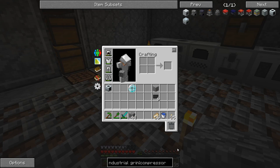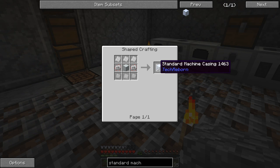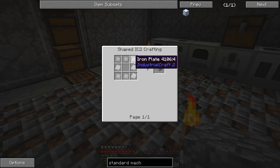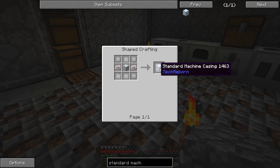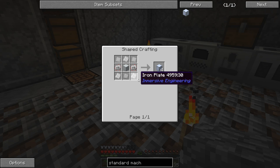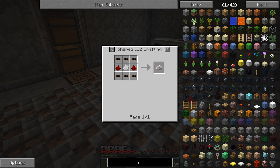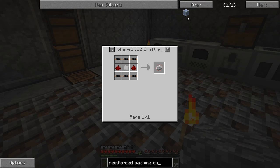It's a three by three of the standard machine casing. We need 18 standard machine casings - we're going to need two three-by-threes - and then eight reinforced machine casings. This is so much iron. If we need 18, that's going to be five recipes, so five times eight - it's a lot of iron we need, and also the electronic circuits. That's going to be a lot of rubber, copper, redstone, more iron plates. Let's look at the reinforced machine casing - we need eight of those.